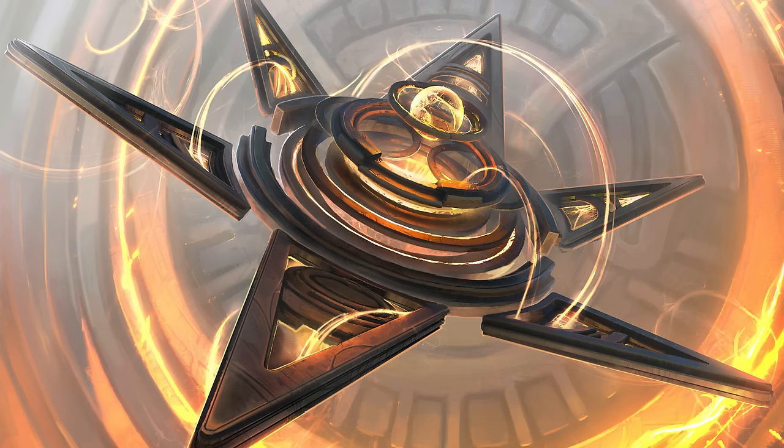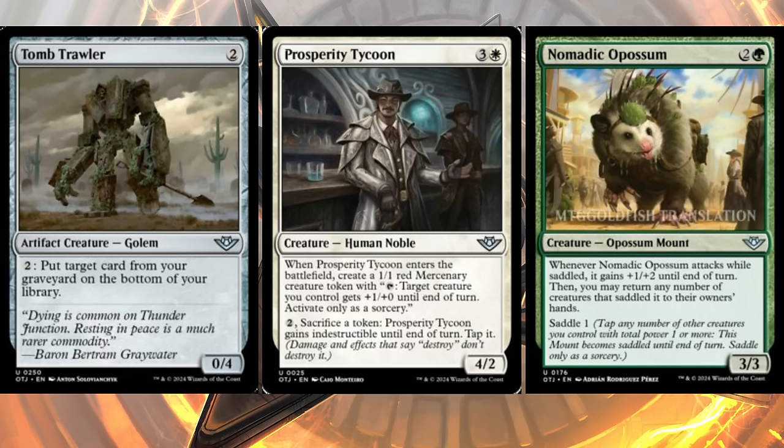Moving into uncommons, we've got a few slides of cards that are kind of 'eh.' First up: Tomb Trawler and Prosperity Tycoon alongside Nomadic Possum. Tomb Trawler is two mana for a zero-four golem artifact creature — you can pay two to put a card from your graveyard on the bottom of your library, saving yourself from Jace mills and Breach the Multiverse. But it's not good.